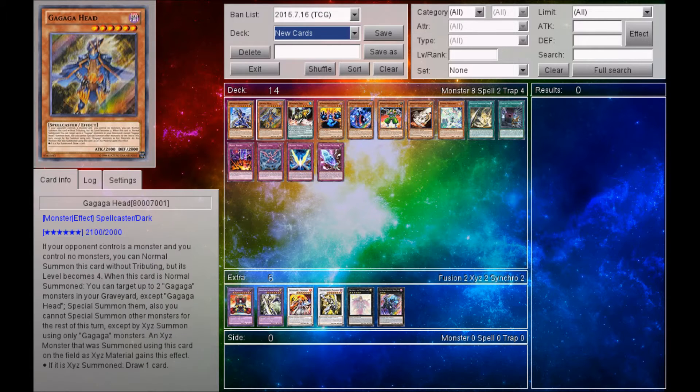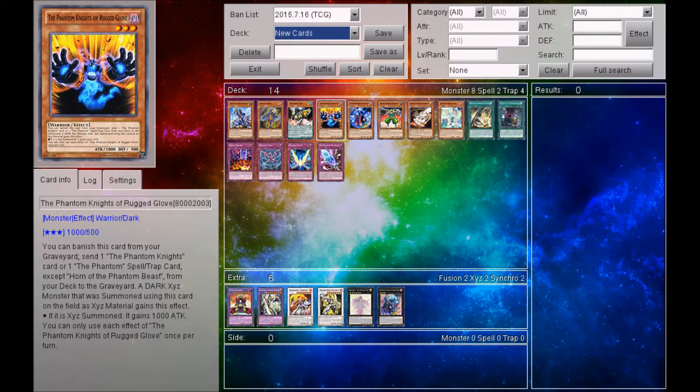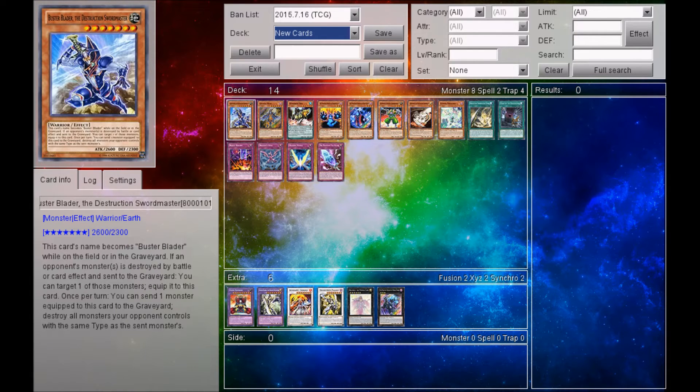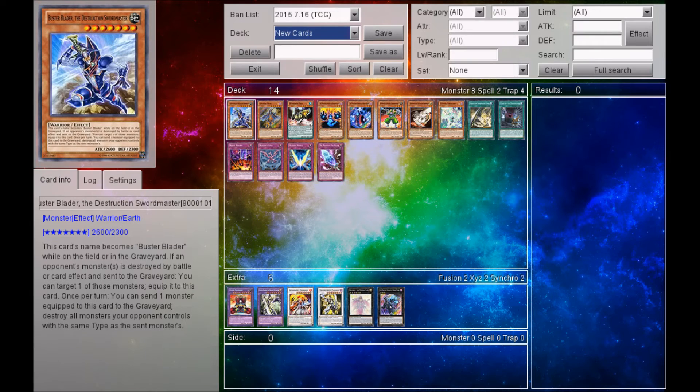So in this latest update they actually gave us some new Buster Blader cards, as well as some new Phantom Knight cards and some new Goyo Guardian cards. Hopefully you guys will have some fun with this. I will be giving you guys some Buster Blader decks later on, but for now I'm just going to jump right into this card update video.